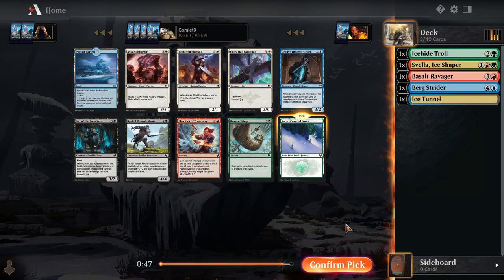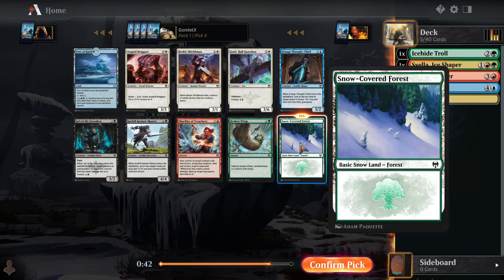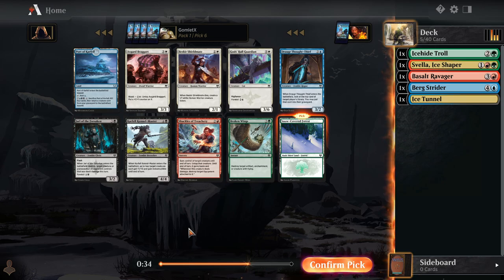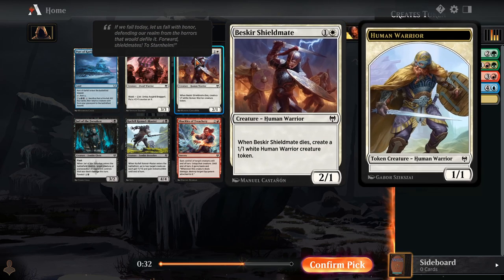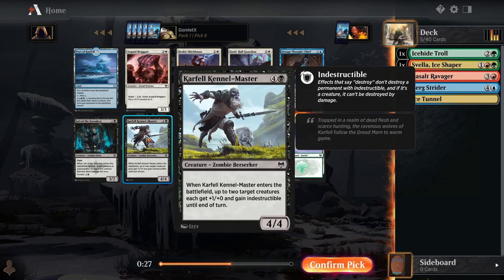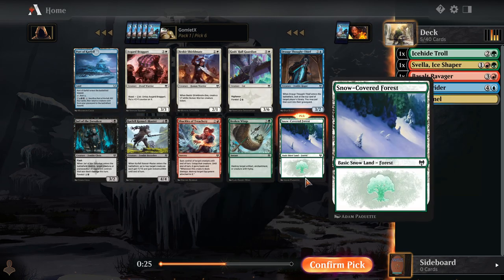Now, we've got Snow-Covered Forest. That is going to be pretty much the number one snow land you want to take in a green snow deck — just an untapped snow source that also taps for your green. And the rest of this pack is not very exciting for us, with white and black being the most represented colors. Even in those colors, nothing super great. Shieldmate pretty good in aggro, same with Braggart at the top end. Carfell Kennelmaster fine at the top end.